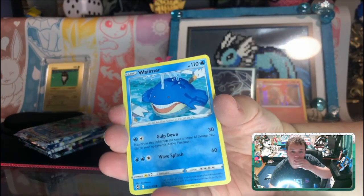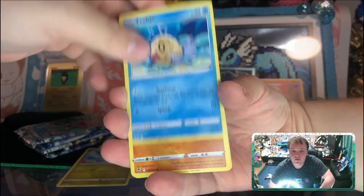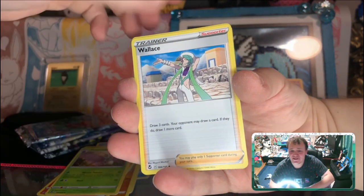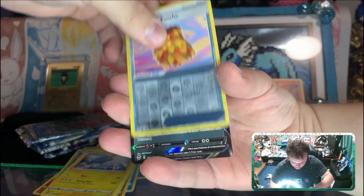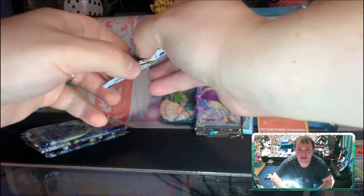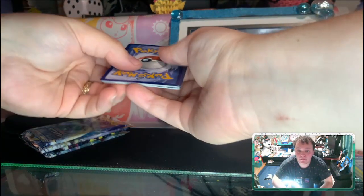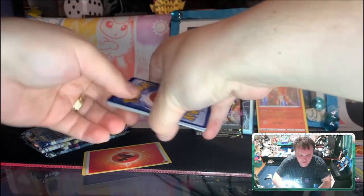We got a Wailmer to start off, we got a Dratini — phoebus! We can get two phoebus in one pack — that's an old school reference to the Poké Capitals channel I used to say when I was first making videos. We got a Skuntank V — very nice. I used to say it with Flash Fire, and I think Primal Clash as well since that was a Hoenn-based set. Outside of that, phoebus hasn't been around for a while.